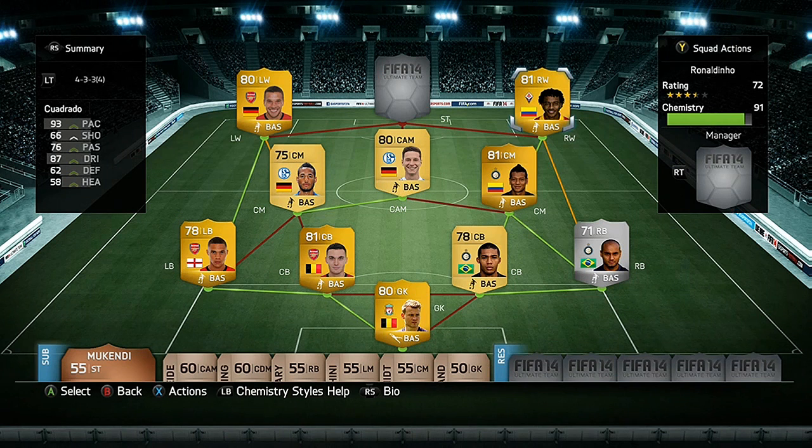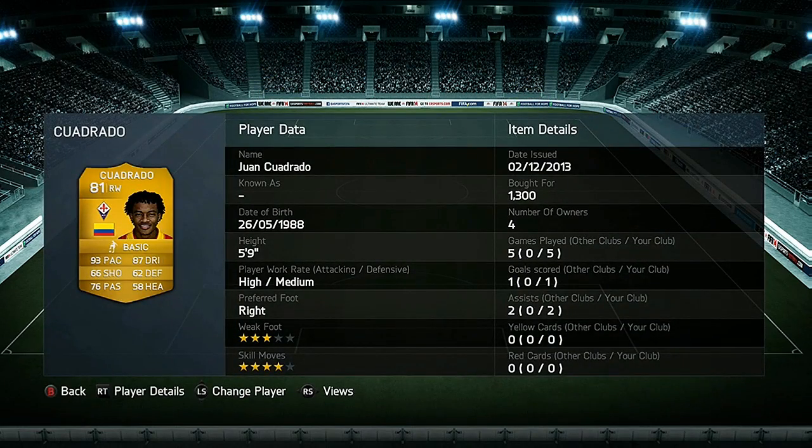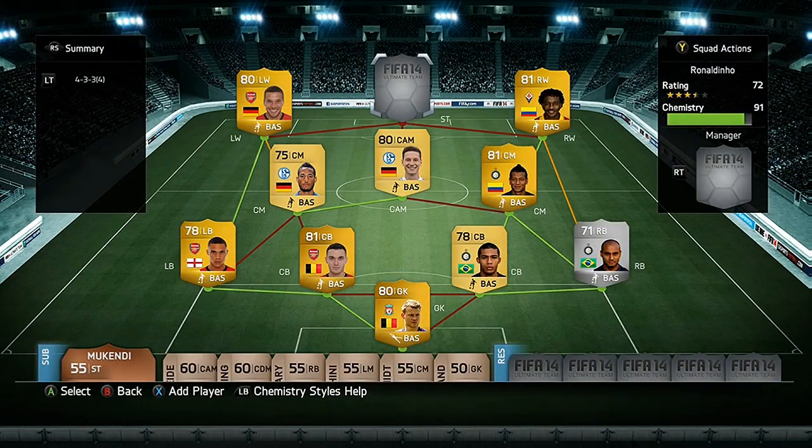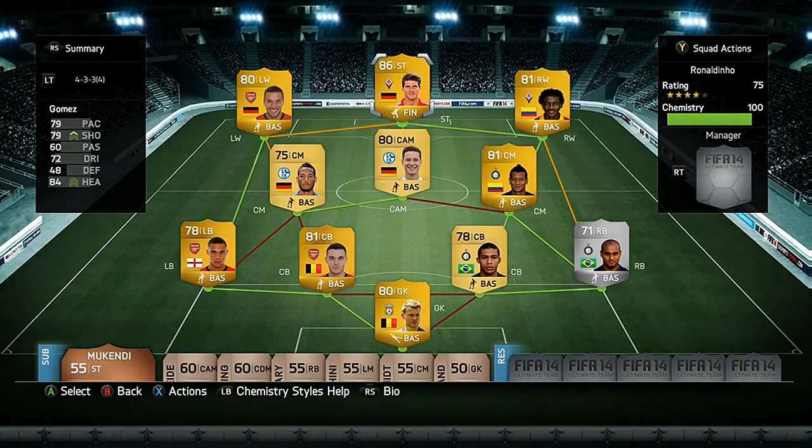For our right midfielder — I'm not even going to attempt to pronounce his name — he is very quick with 93 pace, has 87 dribbling, and managed to get one goal and two assists, doing a very good job running down the wing and crossing the ball in.